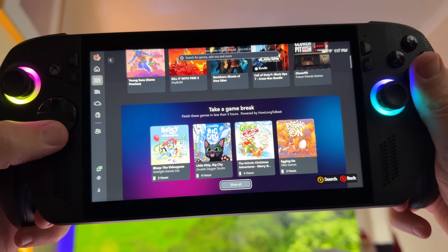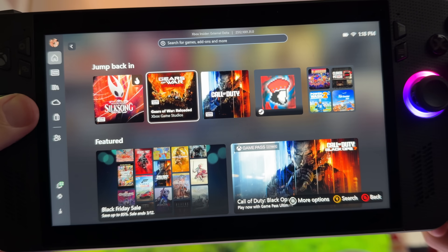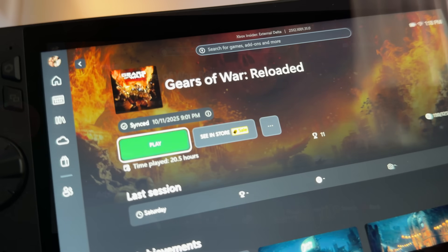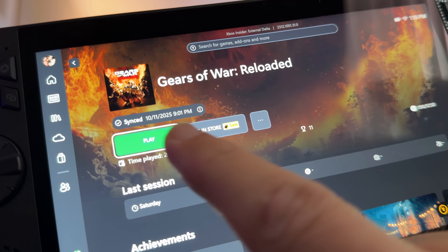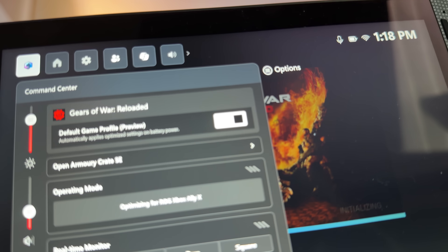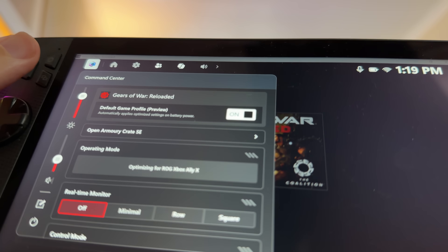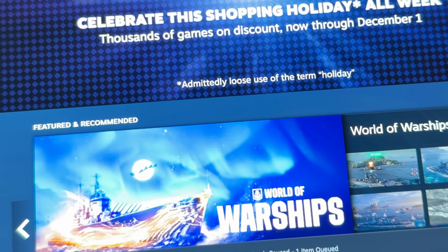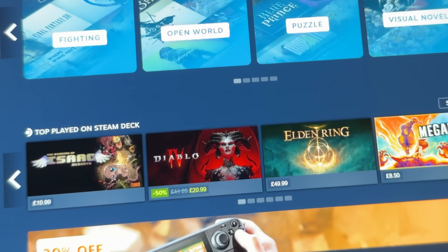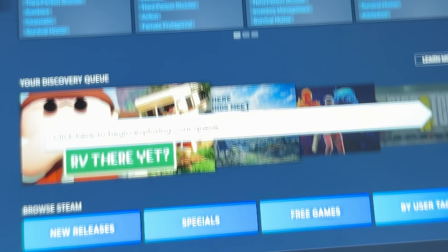It struck me as very weird why Xbox Game Pass was not mentioned here. Because if I load up a Game Pass game I've installed on my Xbox Ally X — like Gears of War Reloaded — we now get a brand new save game state synced message, which just rolled out. And when we press the Command Center button, we can see that this Game Pass game now has the new default game profile locked in and fully enabled. The official Xbox blog seems to indicate that games not bought from the Xbox Store, like from the Steam Store, do not have these new default game profiles, which is a huge shame.